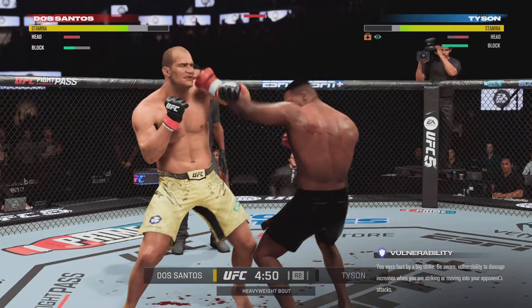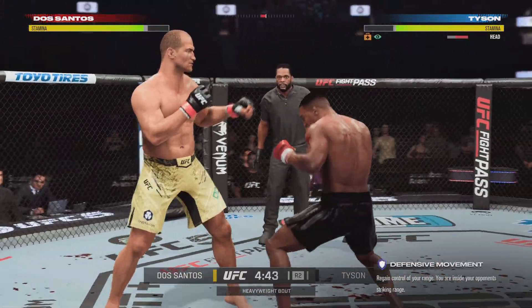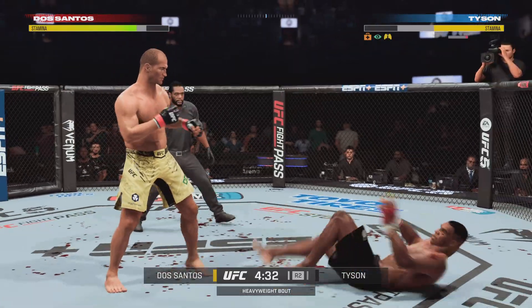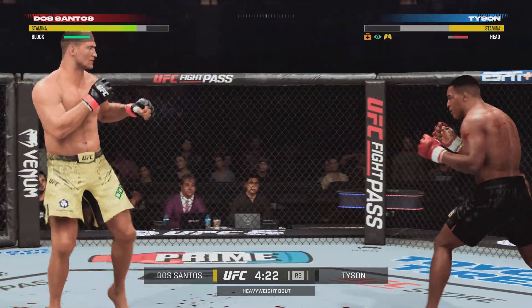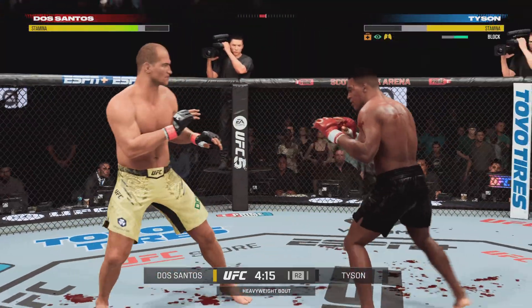He blocked that punch — nicely done defensively. Nice slipping move there by Junior Dos Santos. You can see his boxing coach Luis Doria in his corner, who has to like what he is seeing out of Dos Santos. He throws a big right hand but doesn't find its home.